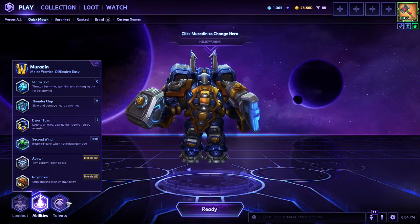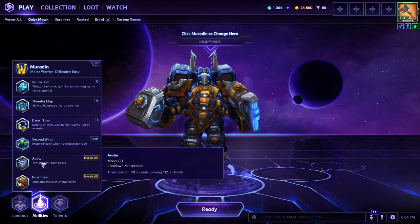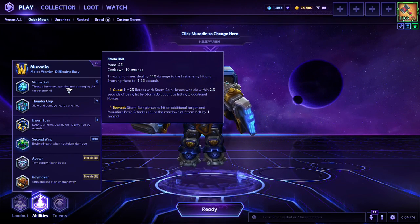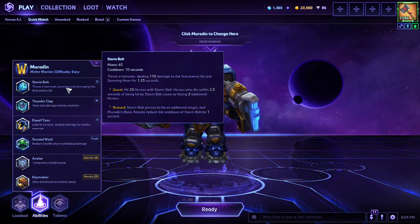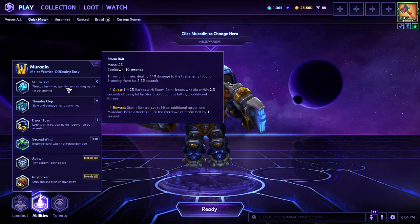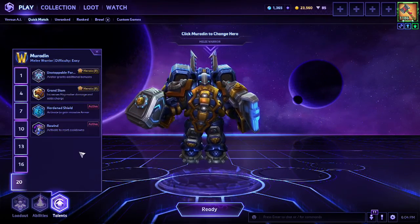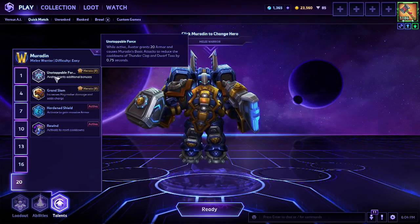Fortunately, a talent rework happened very recently for Muradin, which took a couple of talents and put them into his base kit — such as his Stormbolt especially. There's a quest where if you hit 25 of them, you can unlock two talents: one was Pierce and an additional target, plus they now have a built-in battle momentum for that as well. Not just for Stormbolt, but they also changed his Avatar level 20 talent, where you can get a battle momentum for both Thunderclap and Dwarf Toss.